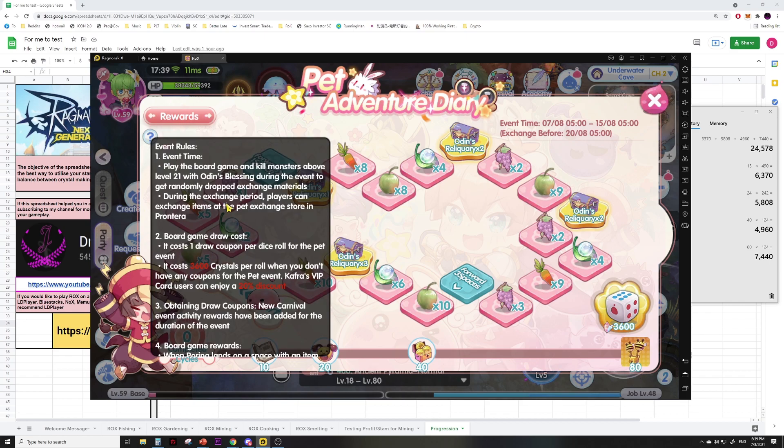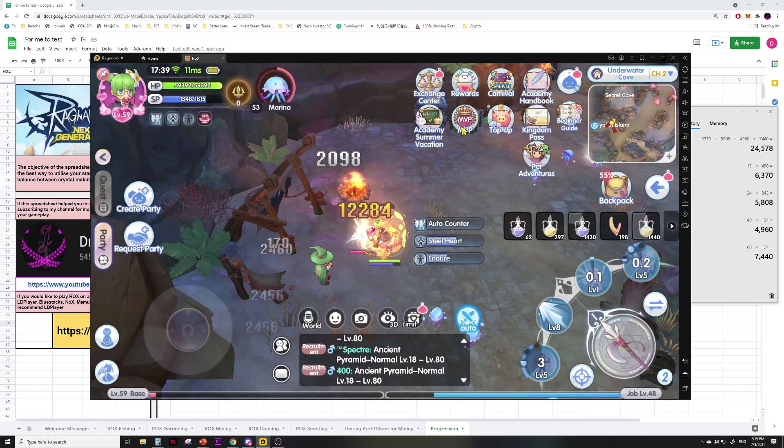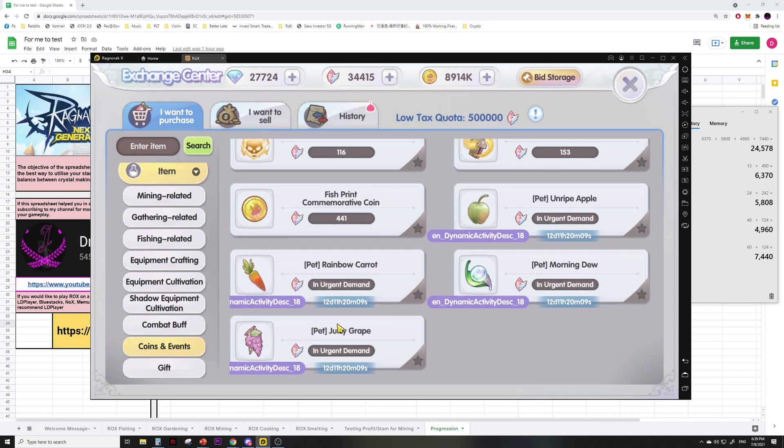The event also has other rewards tied to it. When you use Odin's Blessing to hit level 21 and above mobs, there's a chance for the mob to drop four items: the apple, the carrot, the morning dew, and the grapes. These drops are all tradable in the exchange center under Coins and Events, and they're all in urgent demand right now.